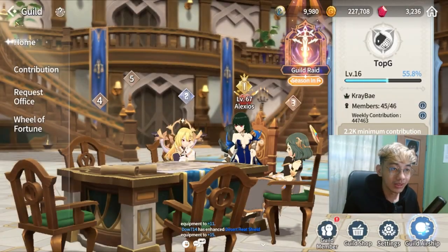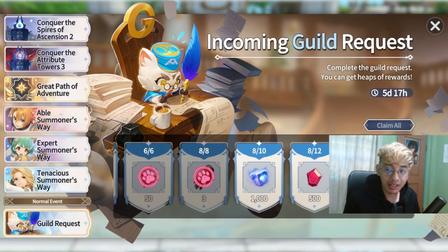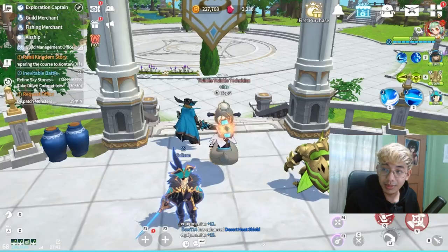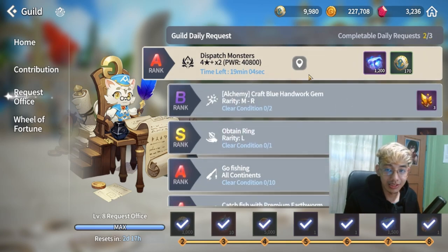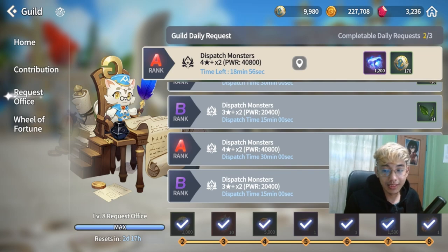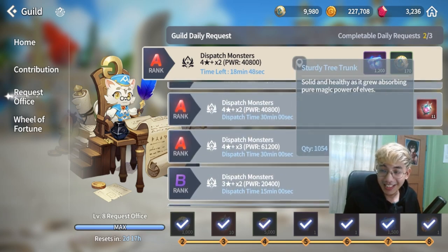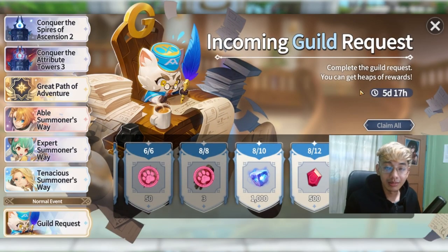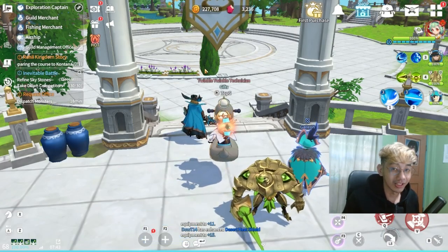Next up, we have guild requests. There's an event going on and a lot of people weren't aware of this: you can complete guild requests infinitely even after completing the 3 daily entries. After doing 3 out of 3, you can still do guild requests, but you won't get the rewards like sky stones, gatherables, or guild coins — however, you will still get progress for the guild request event. Please be considerate for guildmates that haven't done their 3 guild requests for the day yet.